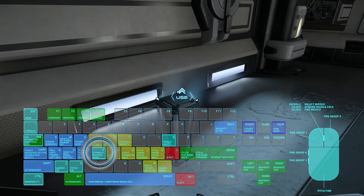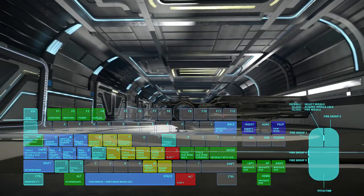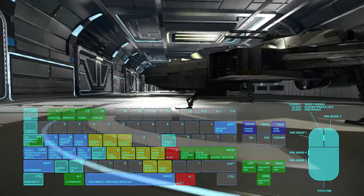We can't fly around without our helmets, so go ahead and press the F key to interact with objects. Then we'll move over to our ship and get in by using the F key again.